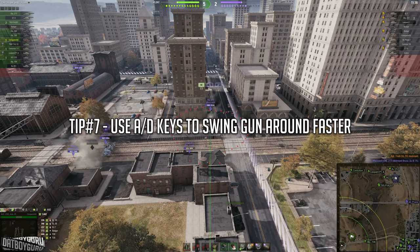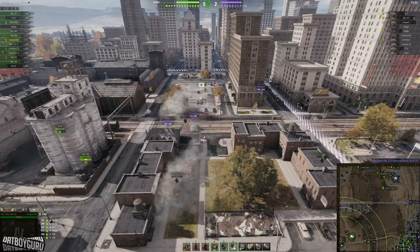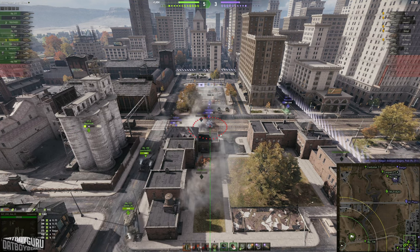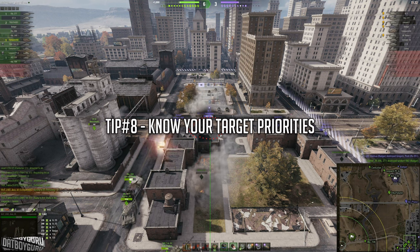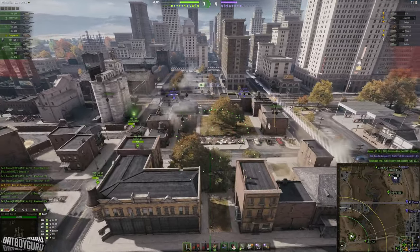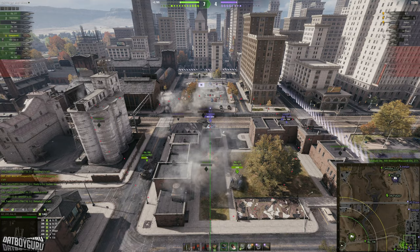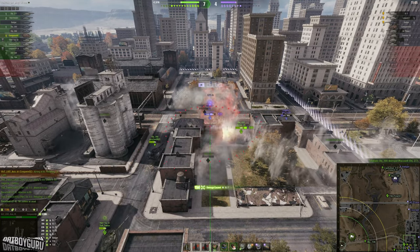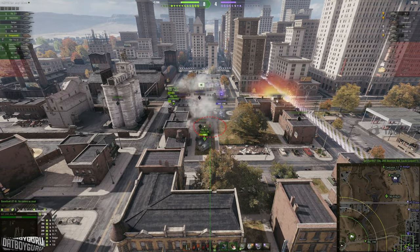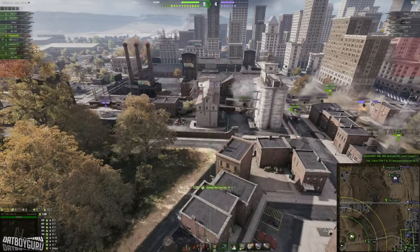Tip seven: use your A and D keys to swing your gun faster to your target. If you just wait for the gun to swing on its own it's very slow, but moving your hull together with your gun lets you aim quicker. Tip eight: balance your priorities. Sometimes attack the city, sometimes attack the field — depends on whether you want to do damage or support the team. In my first game doing damage I only got a Class 3, but by supporting my team in this game I'll get an Ace Tanker despite only 1.5k damage so far.